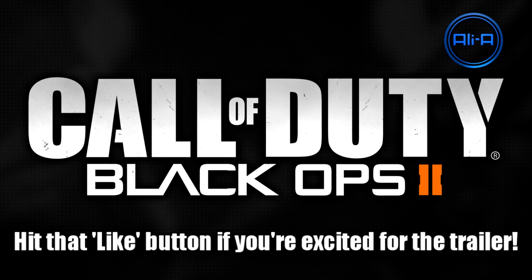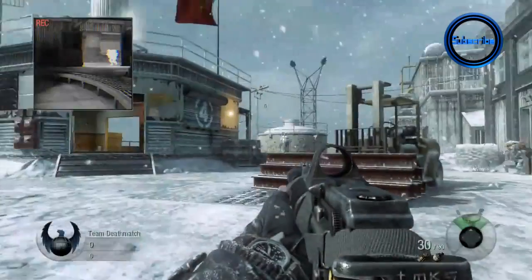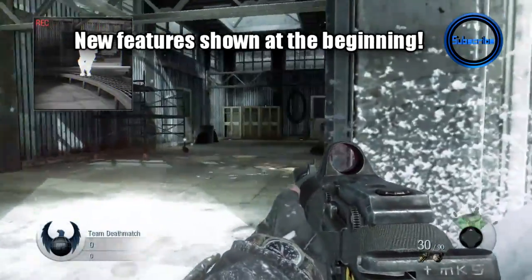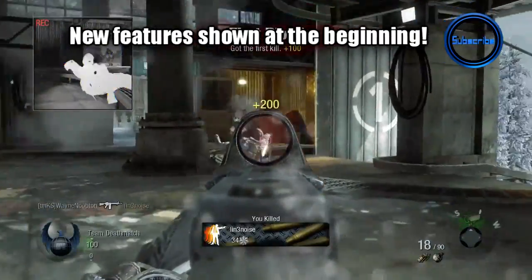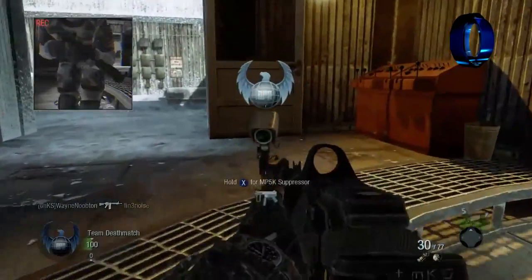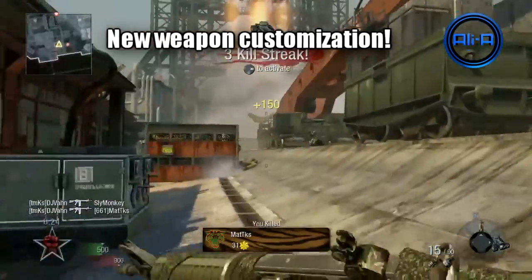We're going to go back to the Black Ops 1 multiplayer trailer and I'm going to make guesses about what we'll see in the Black Ops 2 multiplayer trailer by taking inspiration from Black Ops 1. They're going to hit us with new information straight away, just as they did with the Black Ops 1 trailer — like the new custom reticule and portable camera. I wouldn't be surprised if we saw some form of new weapon customisation in the Black Ops 2 trailer.